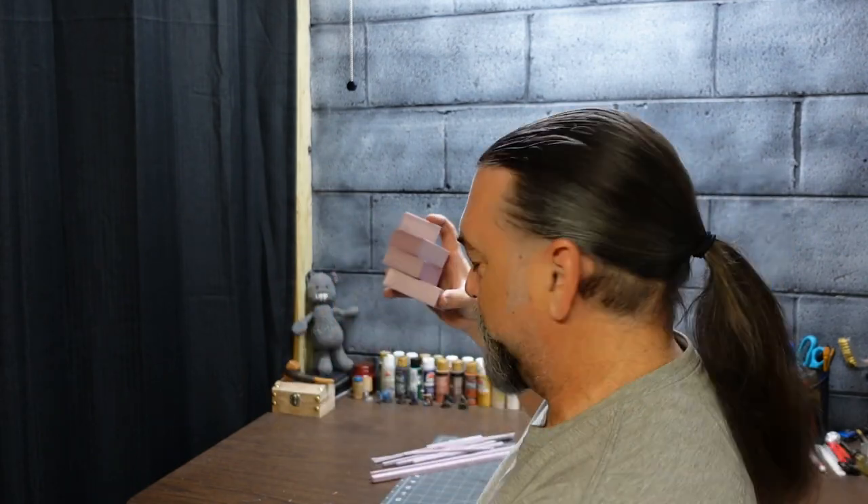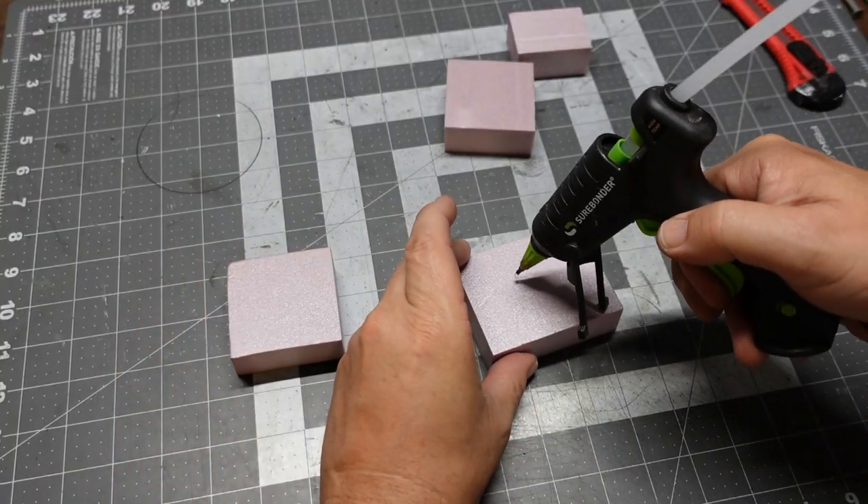Hey everybody, welcome to Ravenstead. It's time for another build — this time we're gonna do a piece of scatter terrain with some good elevation. I'm thinking a rocky spire with kind of a curve to it, some overhangs, and right on top a ramshackle hut perched over the edge held up by some timbers. I've got a stack of foam blocks, gonna glue these together, run a couple of big screws in so it's nice and heavy. Watch over my shoulder and let's get something made.